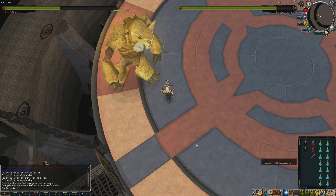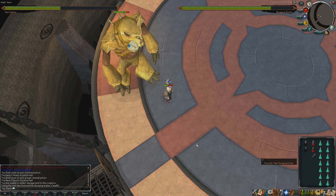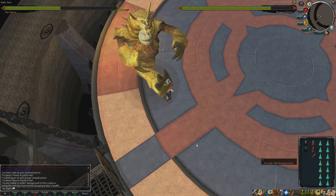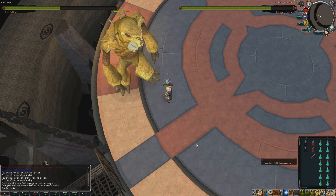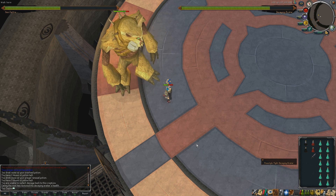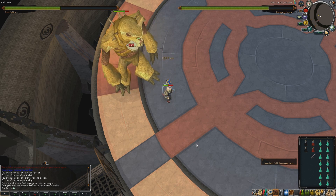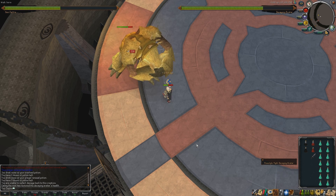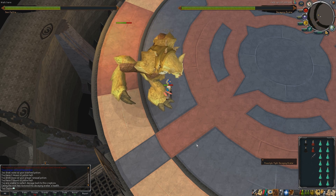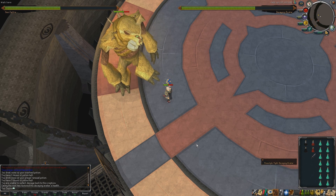After 5 minutes, if you're using prayer renewals or overloads, once one wears off your spec bar will have completely recovered and you can use your spec again. With the Ring of Vigor you can do your second spec after 4 minutes 30 seconds; without it, after 5 minutes. You will probably only be able to use the Bandos Godsword spec twice — first when you go in, then 5 minutes later. If he doesn't die you can use another spec at the 10-minute mark. If he does die, simply leave the arena and go back in for another fight.